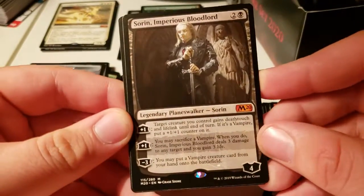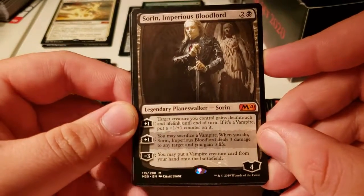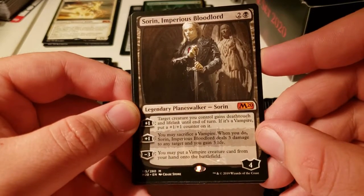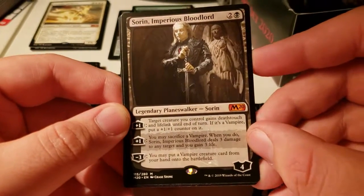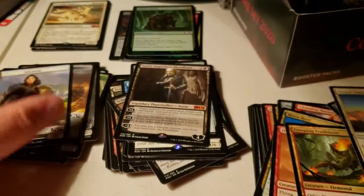Sorin — that's pretty good. Plus one: a creature you control gains deathtouch and lifelink; if it's a vampire, put a +1/+1 counter on it. Sack a vampire: it deals three damage to any target, you gain that much life, put a vampire from your hand onto the battlefield. Soldier and Island.